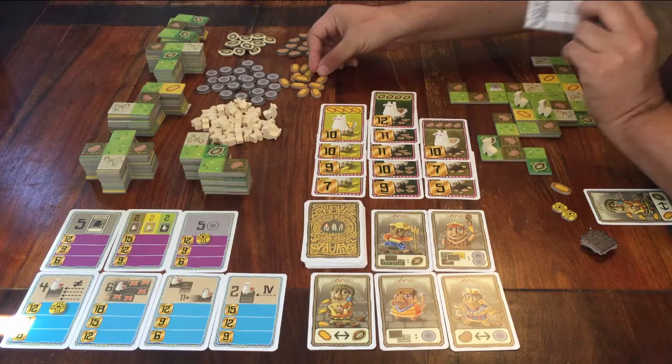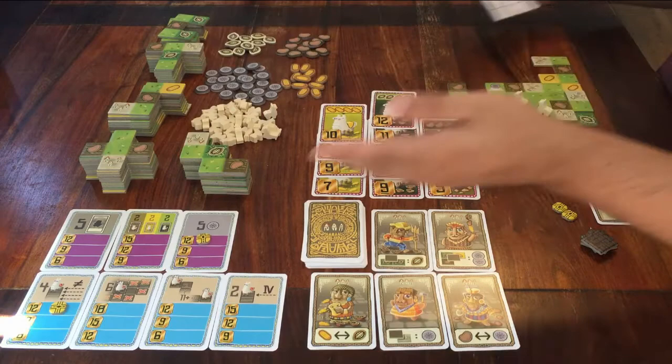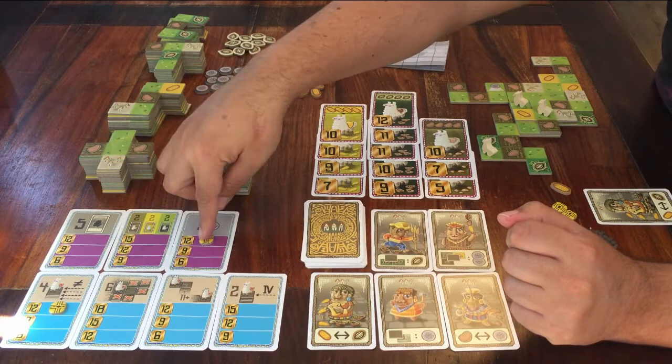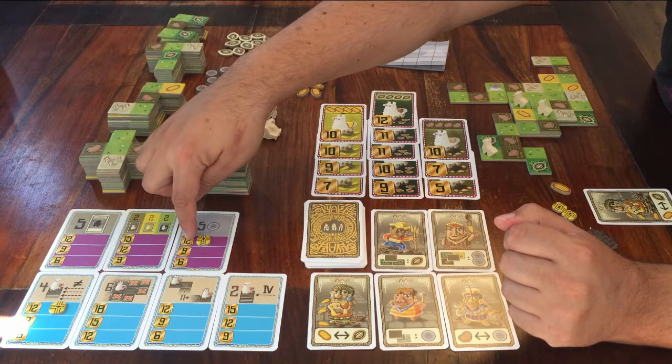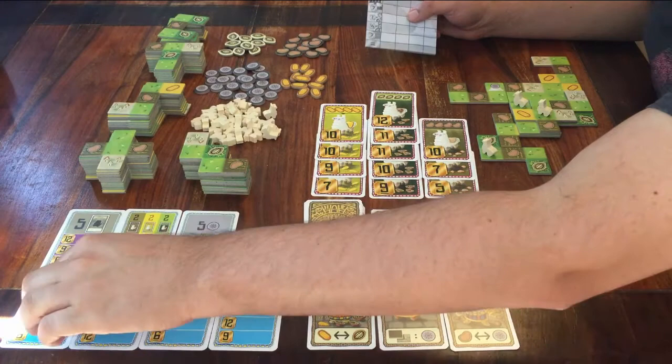If you have any of these money tokens left, you get one point for every two money you have. And finally, you get points for bonus cards — these blue and purple cards. During the game, you can place one of your own markers on one of these cards. If at the end of the game you have what the card is asking for, you get those bonus points. If you don't have what the card is asking for, you get no points for it. And don't forget that you need to have placed one of your own little markers on it at some point during your turn.